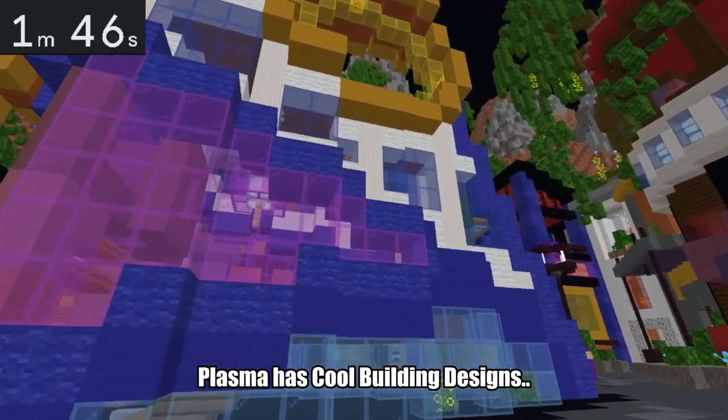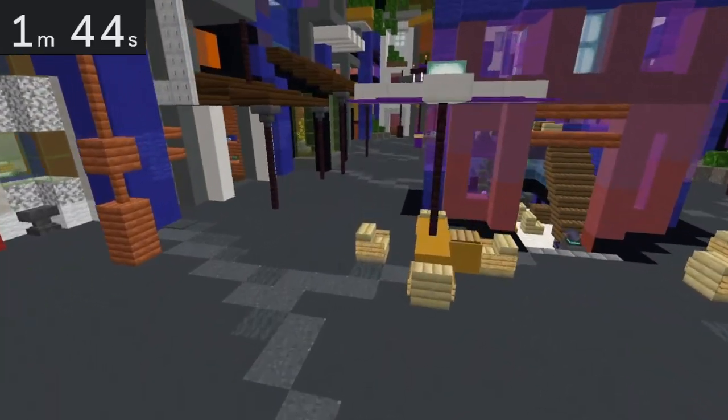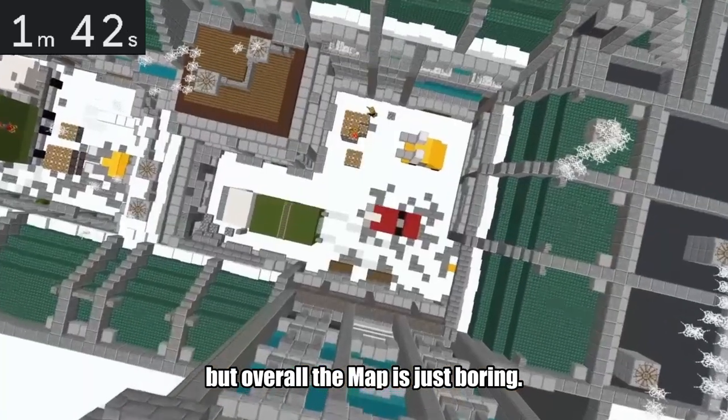Plasma has cool building design, but the layout isn't too fun. Office has the piston, but overall the map is just boring.